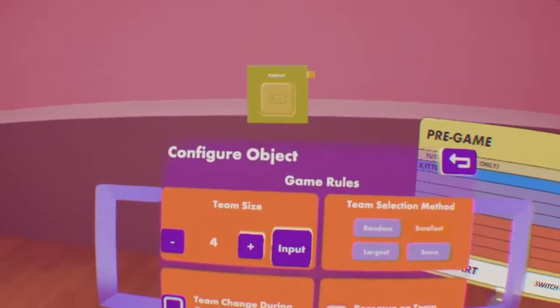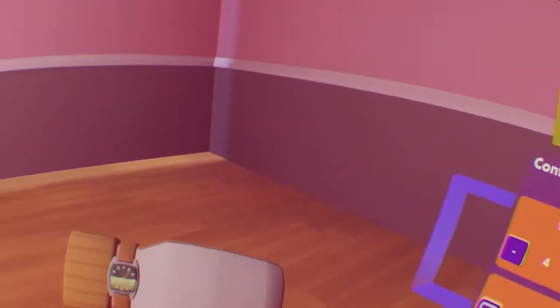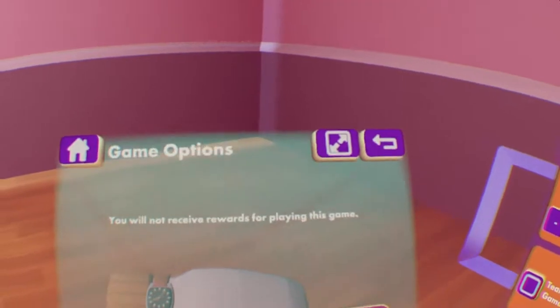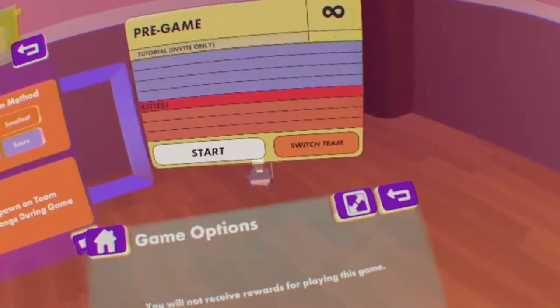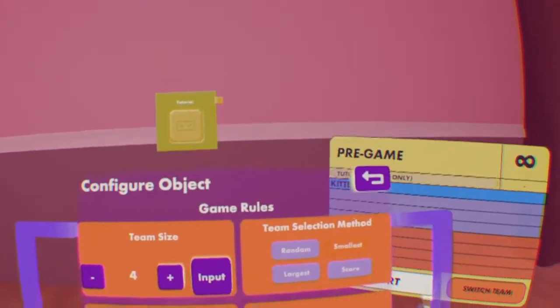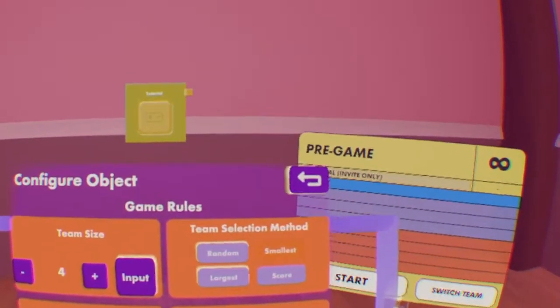Team change during game supported allows players to switch teams during a game. To do so, go to your watch, hit This Room, hit Setup, and Game Options, then Switch Team. This allows you to switch team mid-game. And if you want, you can have it respawn you on a spawn point if you change your team during the game.